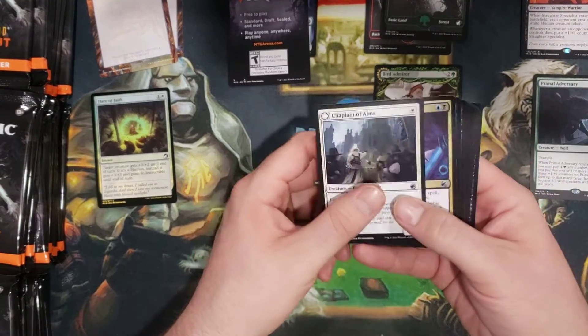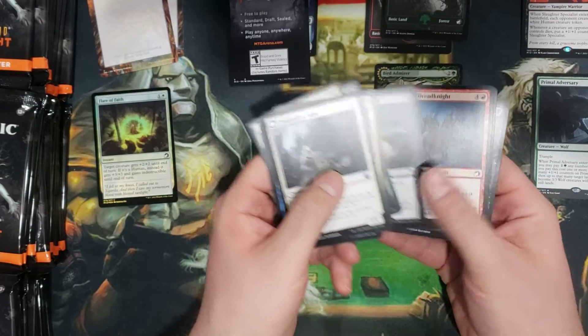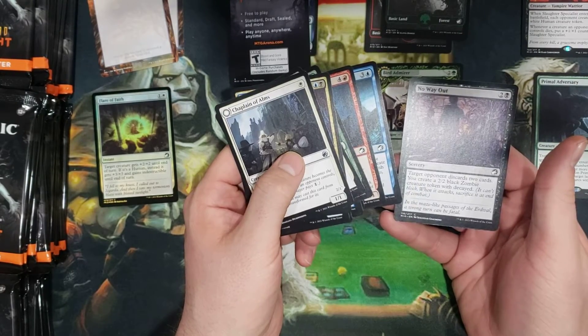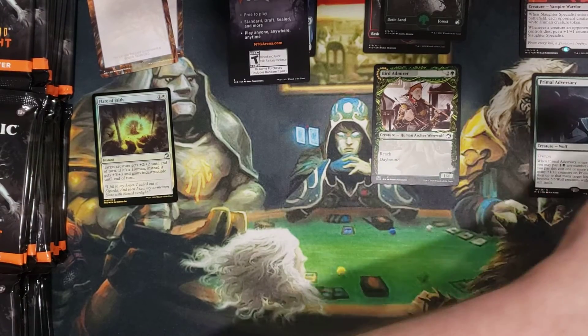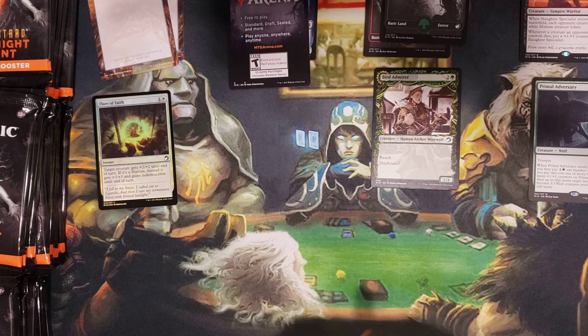Very nice — Forest, Primal Adversary, mythic number one of the box! Very nice. Let's check out any showcases. I should just use the pull tabs on the side — probably make life a little bit easier.